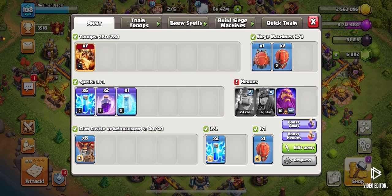For spells, you're going to want to use some zaps to take out air defenses so the super drags are safer. Use some rages to get the super drags through important parts of the base like the town hall. You'll also want a freeze for when an infernal tower locks onto one of your super drags or a hero — just freeze it and you should be good.